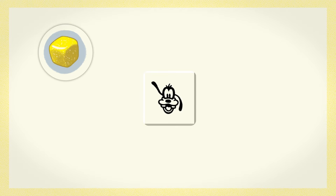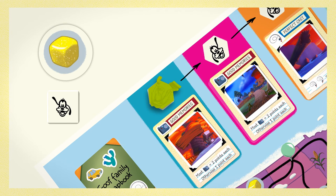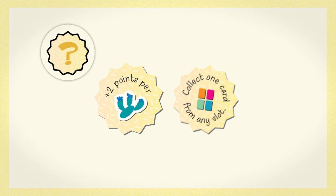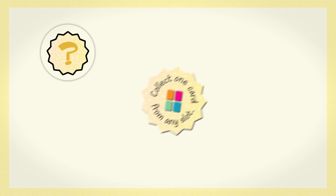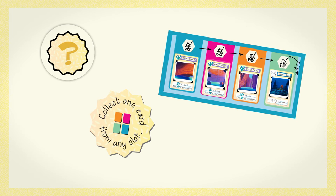If you roll this symbol, collect the scrapbook card from Goofy's slot, refill it, then move Goofy along the arrow. Finally, if you land on a bonus space, secretly look at the bonus tokens on the space, take one of them, and return any remaining token back to the space. Most bonus tokens will help you score extra points at the end of the game, but the wild bonus token lets you immediately take a scrapbook card from any slot. Afterward, refill the slot and discard the token.